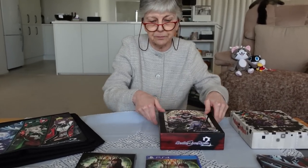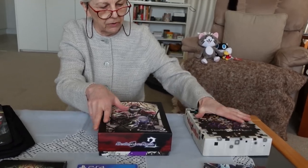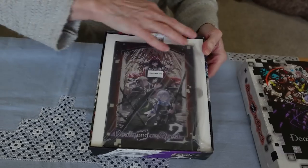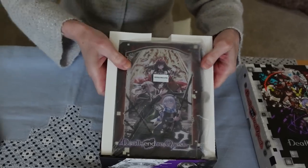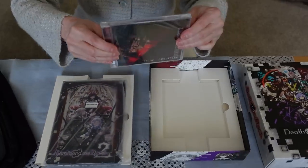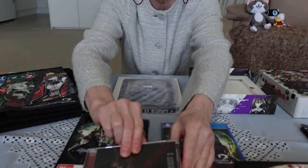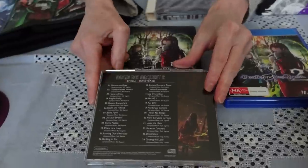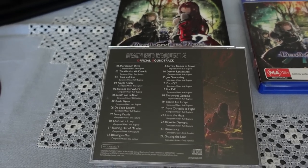I'll have a look in the box now, which is just like the first one — exactly the same size, exactly the same lift-up box lid. Items are held with good cardboard separators inside so everything is kept safe. Getting the first item out, we have the soundtrack here — I'll just use my trusty German cheese knife to open it. That's the inside artwork, and that's the track listing. I've already put the disc on so we can have it playing very softly in the background — I hope you can hear it.